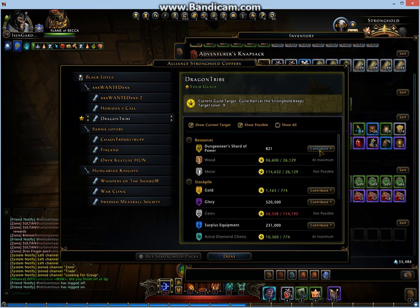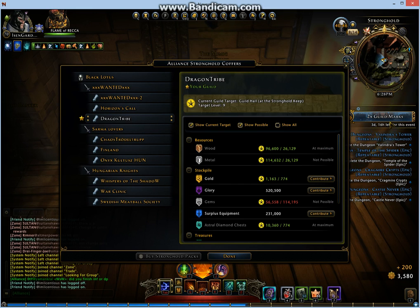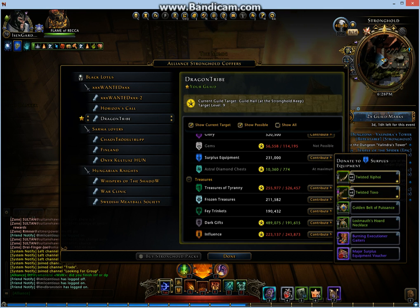The first voucher is called Shard of Power. I have 10 Shards of Power and I get 200 guild marks for donating them, which is normally just 100 for 10 Shards of Power. But the two times guild marks event is on, so we're in luck. Here's the event, by the way.